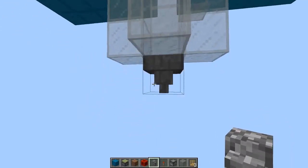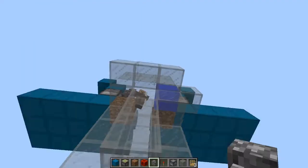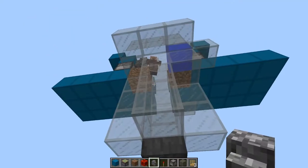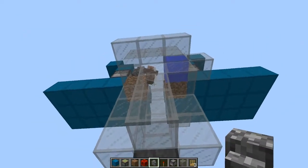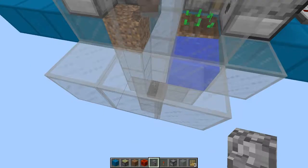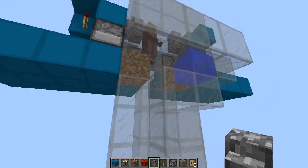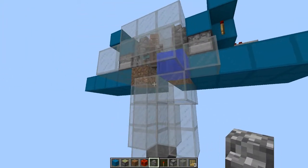One thing I forgot to mention: it's nice to put a hopper down here because villagers do tend to miss a lot with the carrots. It's good to be able to catch them in case you want to start the whole process over if they ever run out of carrots or something weird happens. I have my hopper four blocks below just for good measure.